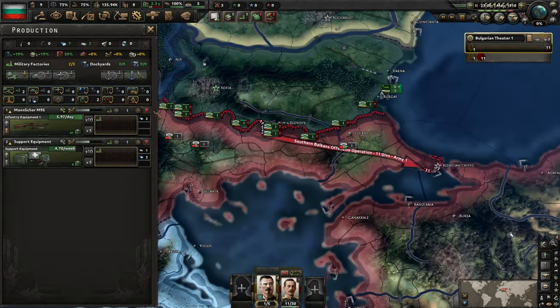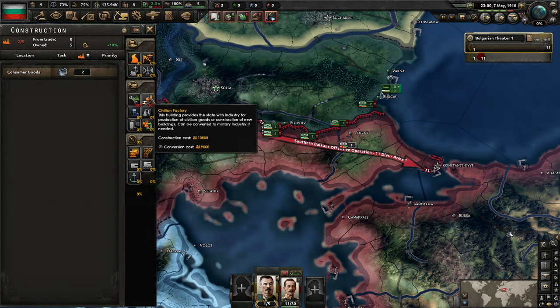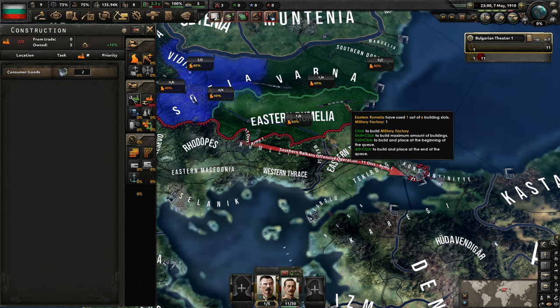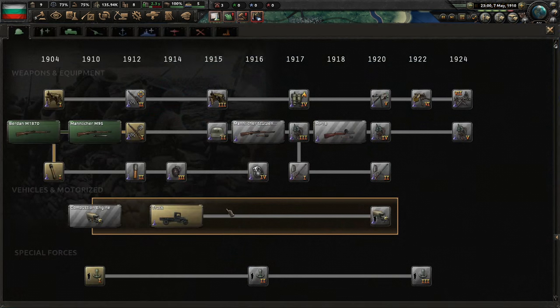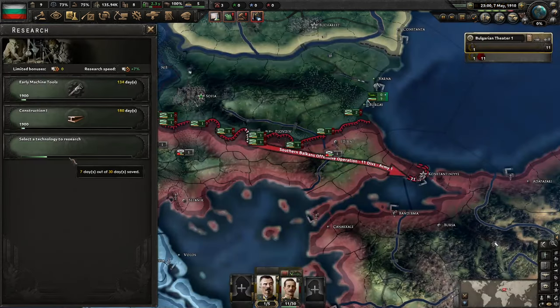I need to make sure we're actually building some stuff here. Let's put some artillery in here — 1, 1, 1, sounds great. For our civilian, I guess we'll go with one military factory in Eastern Ruthenia. And for our technology, we could have got the truck, but it is a little bit ahead of time. Let's go with all of our basics here.